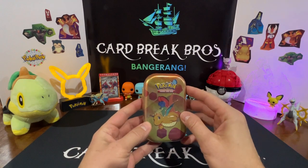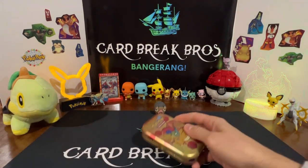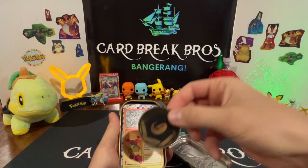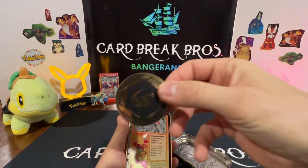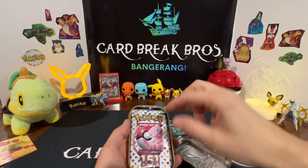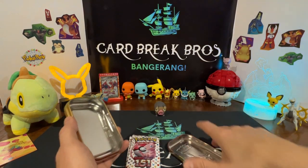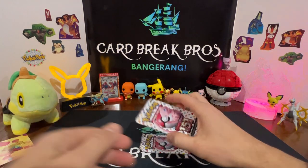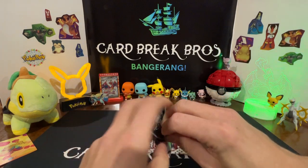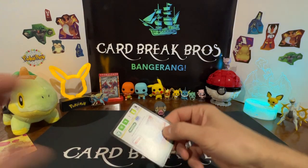Let's kick things off with the Dragonite tin from 151. In this battle we're just gonna do a quick show of what's in the tins — we're not gonna do it for every one of them. Dragon coin, dragon coin, this little Dragonite cardboard piece, and then our two packs of 151. Let's do it! I really would love to hit that Charizard — it would be awesome, special illustration time.